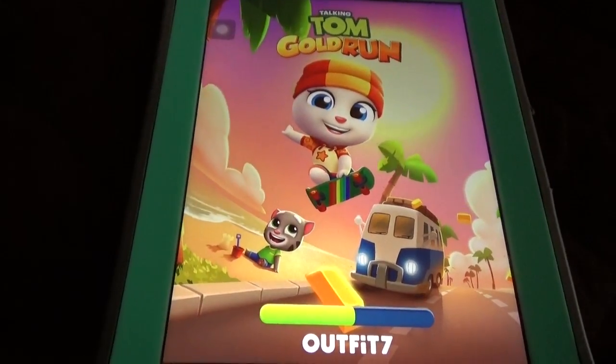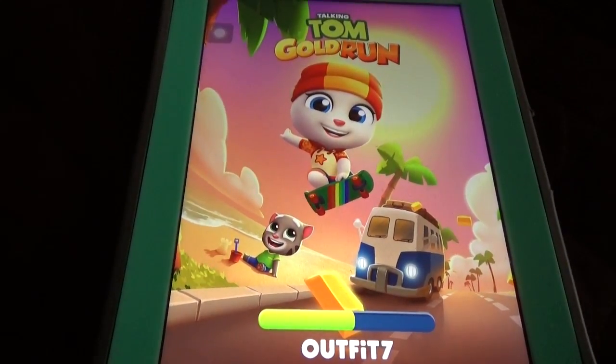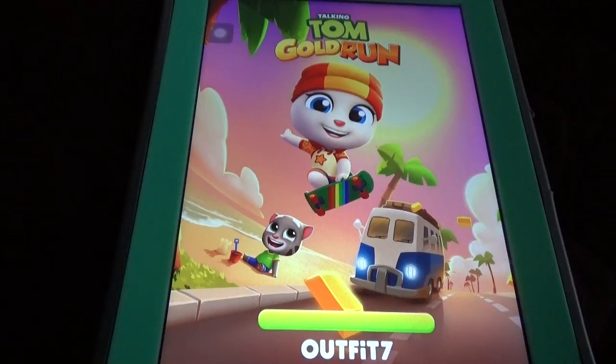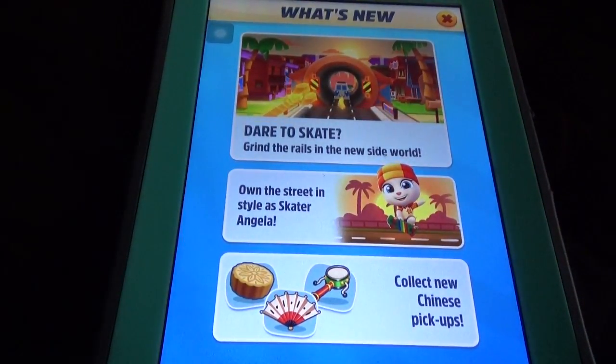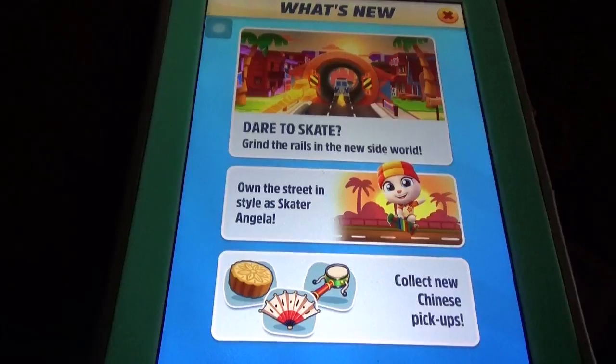Hi, welcome to Blitz HD. In this video I'm going to show you some new updates in Tom Gold Run. We can see Skate Angela there and the new look of Tom Gold Run. There is one new side map, the Skate Angela character, and some Chinese decoration things available in this Tom Gold Run new update. Day to skate, grind the rails in the new side world, install a Skate Angela, and collect new Chinese pickups.